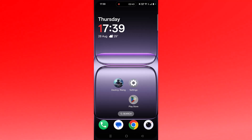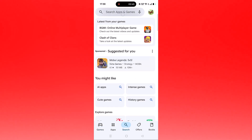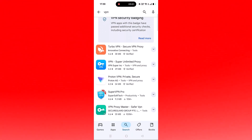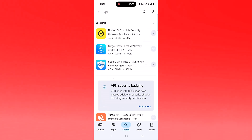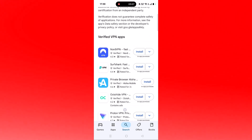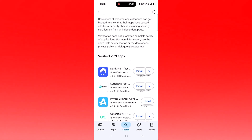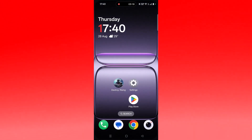If not, the next solution is to connect to a VPN. Open the Play Store, search for VPN, and install any VPN of your choice such as Turbo VPN, Proton VPN, or Surfshark VPN. Launch the VPN app and select a location different from your current one, then launch the game and check. If you are already connected to a VPN, disconnect it and then check.